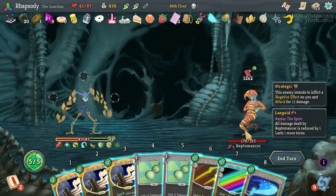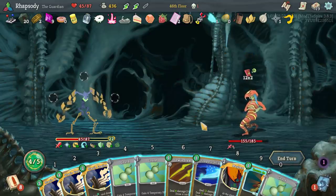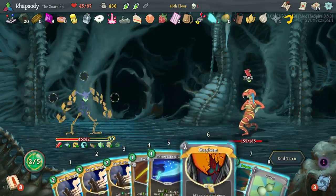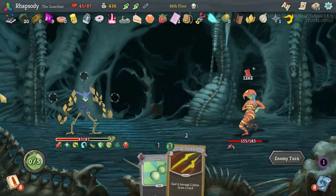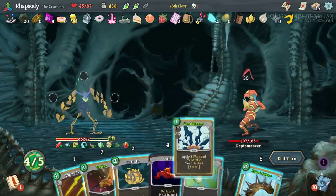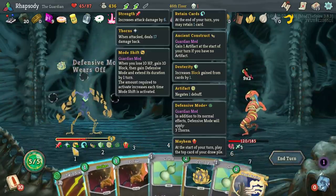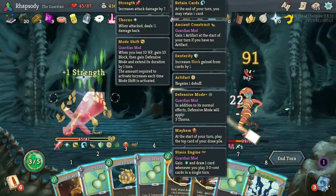No Mayhem — I'm gonna have to deal with more stuff. Vent Steam, Curl Up, Spike Shields. Couldn't have really been better scripted. And now we should just be able to kind of reach towards lethal. Goodbye.